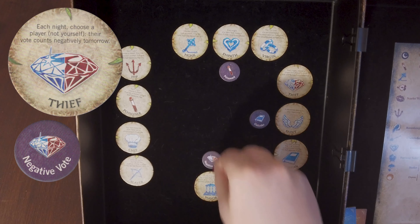Thief. Each night, the thief chooses another player, and for the next day's voting, their vote will be subtracted from any vote they participate in. This works for living characters and dead characters. To remind themselves of this effect, the storyteller adds the negative vote reminder token to the chosen player in their grimoire when the thief chooses. This negative count is made aloud by the storyteller, so players will know who the thief chose.